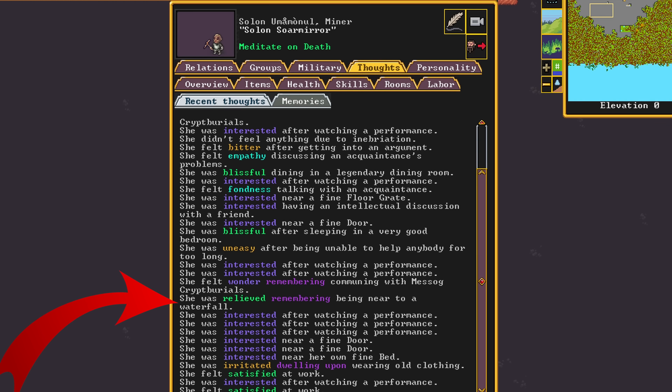Looking at Miner Solin's thoughts, right here she was relieved remembering being near a waterfall. The dwarves are going to get this positive thought by being near mist, and that's the reason for creating the mist generator in the first place. We want to try to increase the amount of positive thoughts that the dwarves have and decrease the negative ones — this keeps all the dwarves happy and prevents them from going crazy.